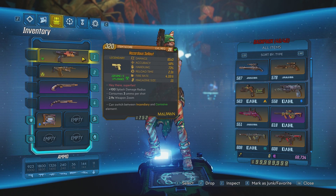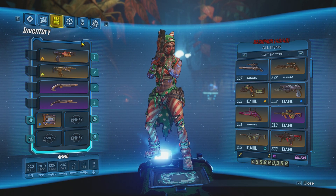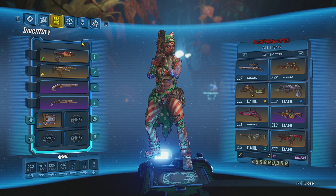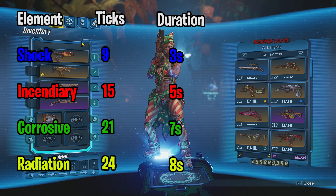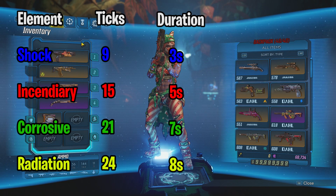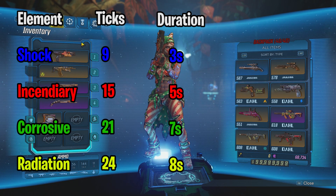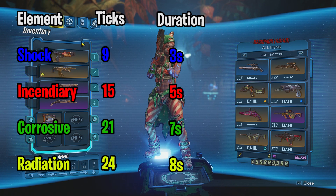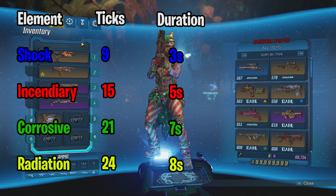Every element has its own duration. Shock gives a total of 9 ticks, which is 3 seconds. Incendiary lasts a total of 5 seconds — 15 ticks. Corrosive damage lasts 7 seconds, giving us 21 ticks. And finally radiation damage lasts 8 seconds, giving us 24 ticks.